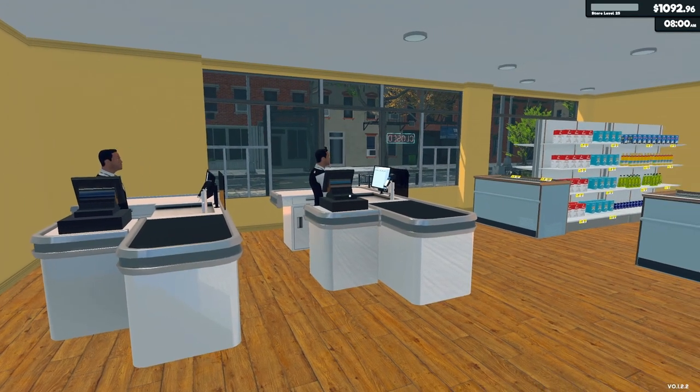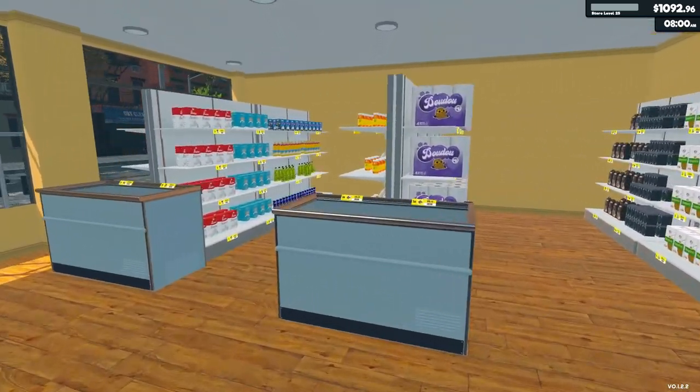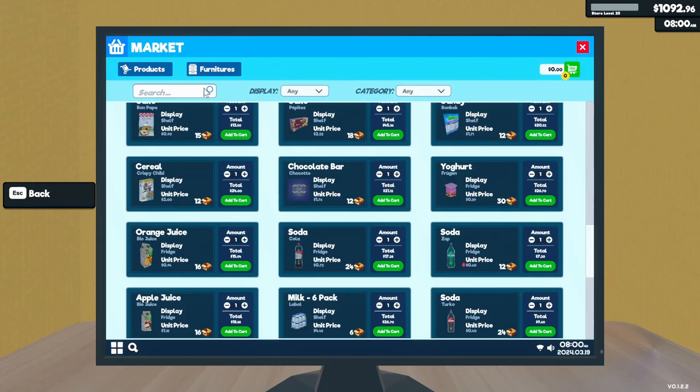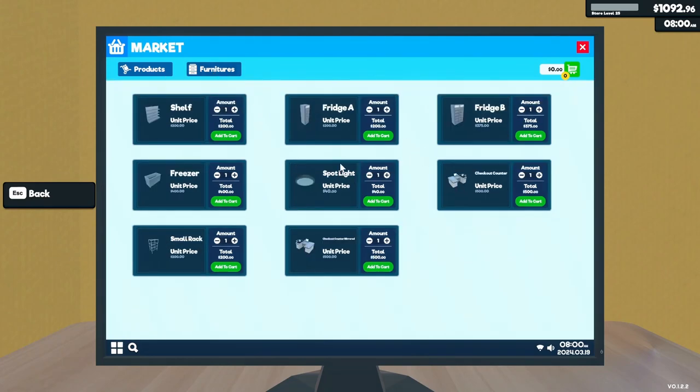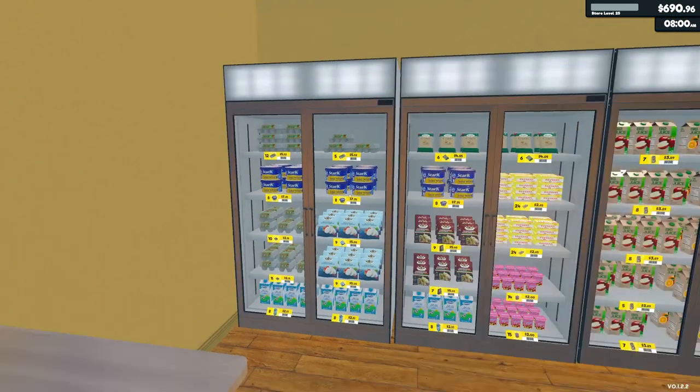Welcome back to Supermarket Simulator. I'm gonna get a couple things. First thing I wanna do, I wanna get two more shelves, I think. I'm gonna do that because I wanna get another product upgrade.